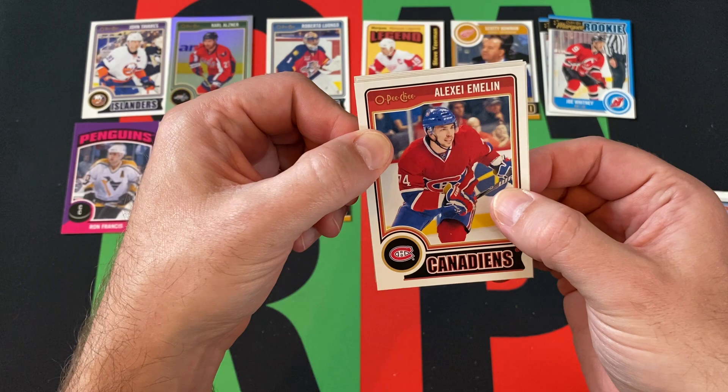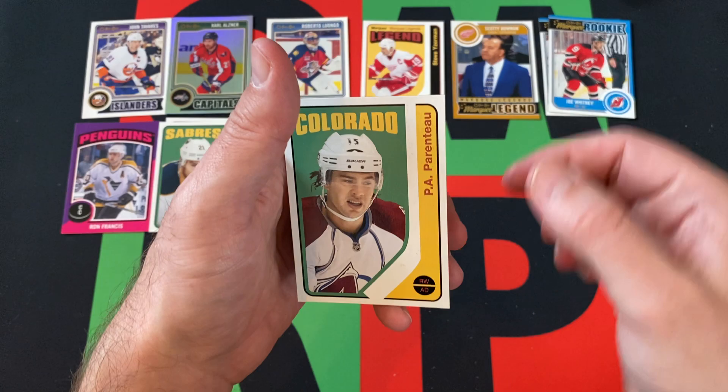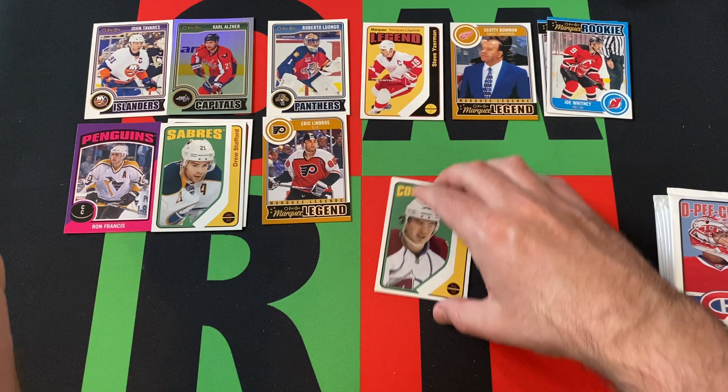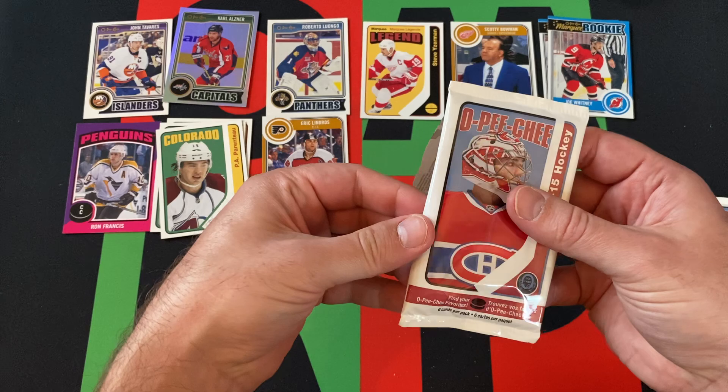Got Alexi Emelin, Marian Hossa, Marcus Johansson, Craig Anderson, Justin Fontaine, and a retro of Parento. So yeah, it does seem like you get one of those three in each pack.